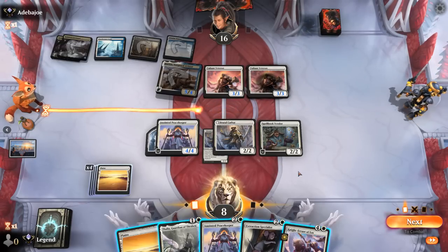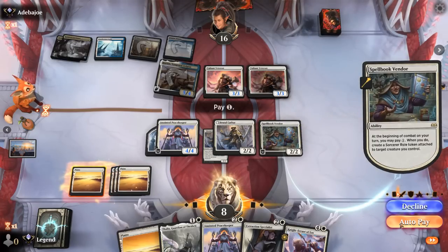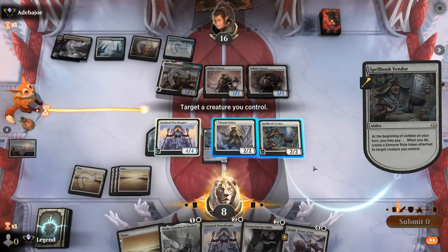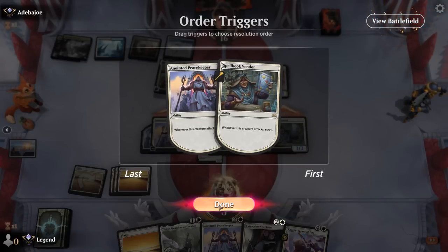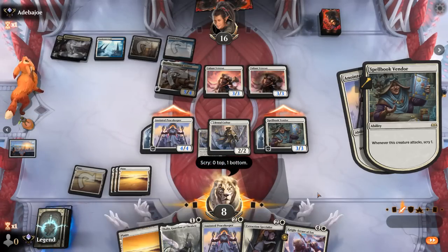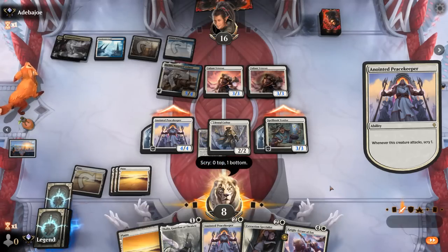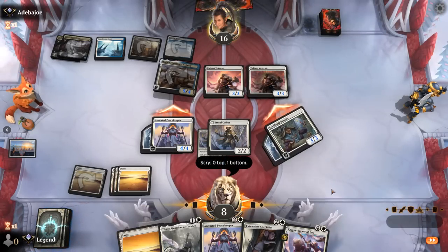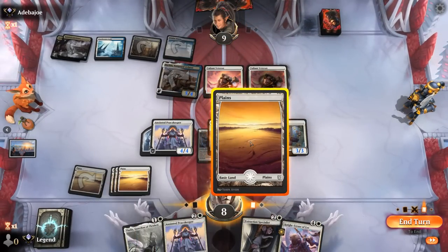Can we attack with Vendor and pay the one? I think we can. Don't need Thalia — Skrelv's probably going to be too late to the party here. No Brutal Cathar. Opponent takes it down to nine. If I play Knight Errant tapping three creatures I'll still have two mana left so I could still play Thalia, or play Peacekeeper to have another look, and then convoke tapping four creatures.